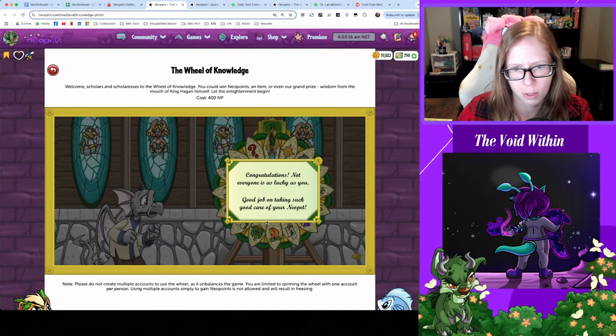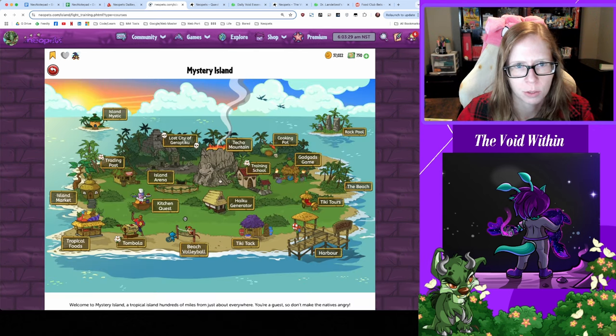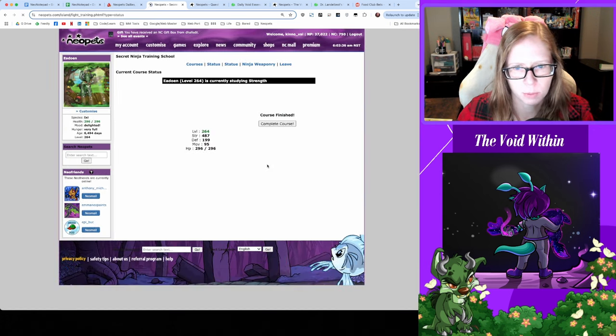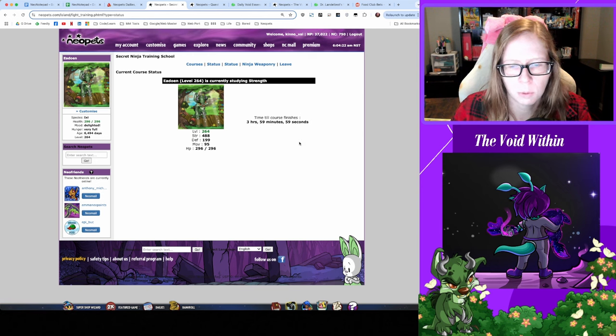Let's play Tombola for nothing. Time to check in with training — still on that grind, hopefully you're still on your own grind as well, whatever you might be working on. Woohoo, got more strength! We need a codestone today — let's get paid, see you in four hours little buddy.